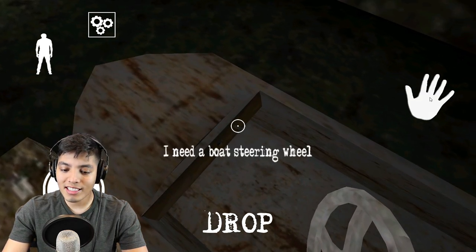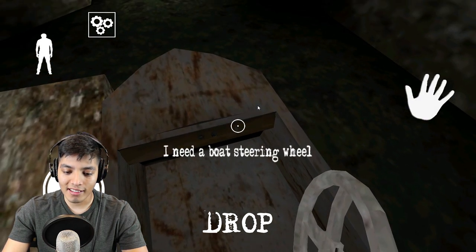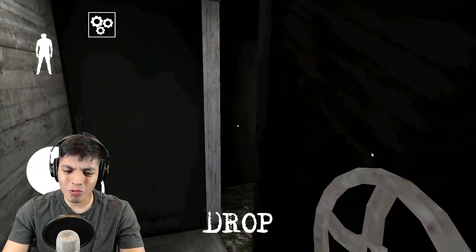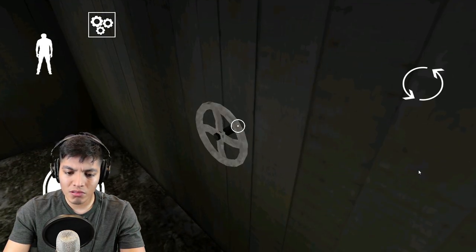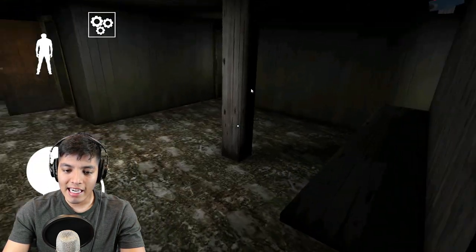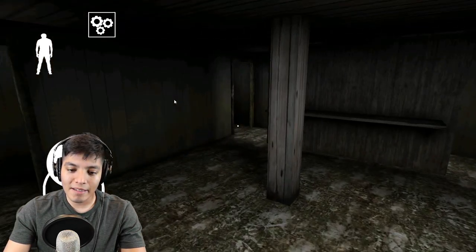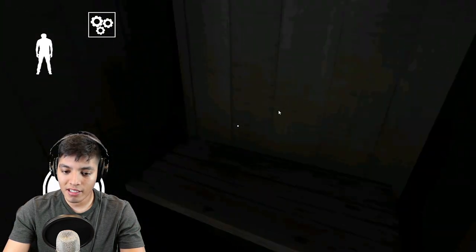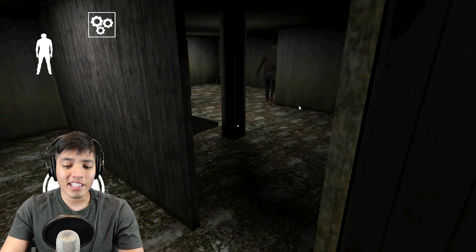I need a boat steering wheel — is this not it? This is a steering wheel but it's not for the boat? I think I saw something on the wall. There it is — I think it belongs right there, but what does this even do? We turned the wheel — what is that for? I have no clue. Whatever, it's just a minor setback, we're still gonna manage to get out of here hopefully. And we found the gas tank in the shower — I don't know what it's doing in the shower, but it's in there.